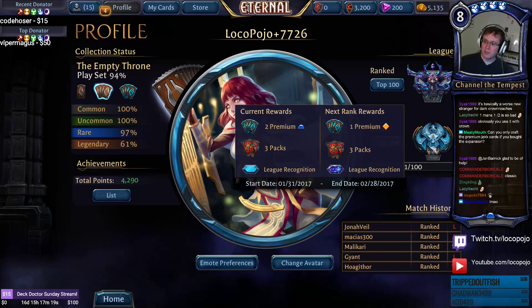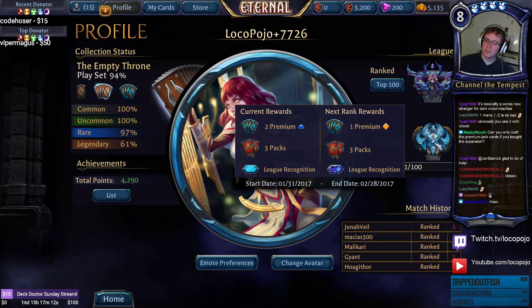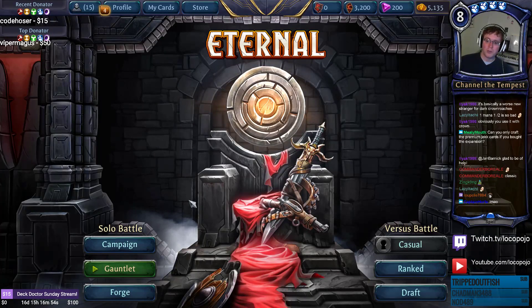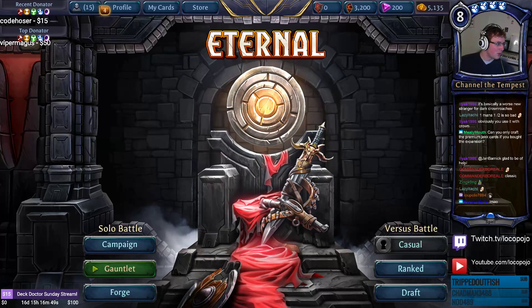The premium rewards are now legendaries — one premium, three packs and league recognition at one tier, two premiums and three packs at the next. That seems new. Victory/defeat/progress celebrations have been updated, and the Sandstorm Titan no longer has a flowing scarf as part of his visual effects. There's a minor bug with him that they're working on fixing with a patch by tomorrow.